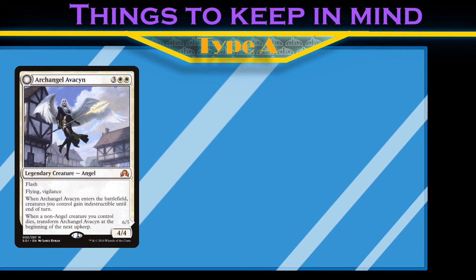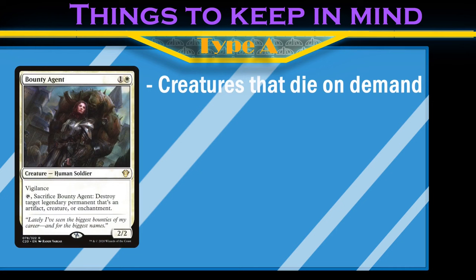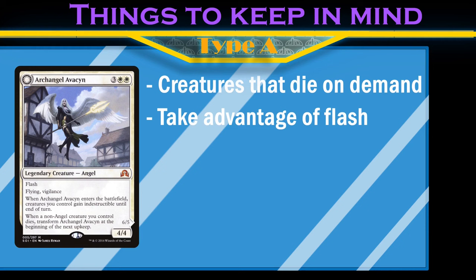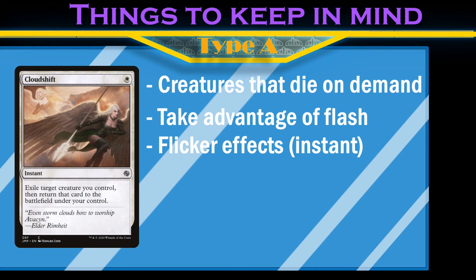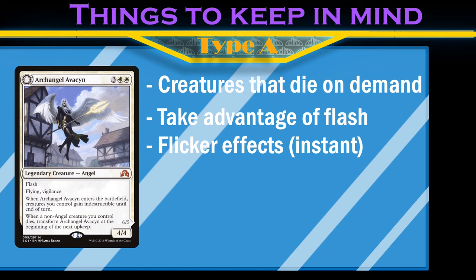When Avacyn enters the battlefield, your creatures get indestructible. This is doing the most when we're playing a lot of creatures and putting them in harm's way. There are a lot of complex interactions with this card, so for the sake of time I'll just walk you through some conclusions. With a board full of creatures that have free sacrifice effects, we flash in Avacyn on the end step before ours and sacrifice one of our creatures. Avacyn sees the sacrifice, but waits until our upkeep after we've untapped to wipe the board. Which means we have mana available to either protect our board, or my favorite, flicker Avacyn so that she protects our board. We can keep reusing that transformation trigger to control the board and drain enemy life totals while we do.